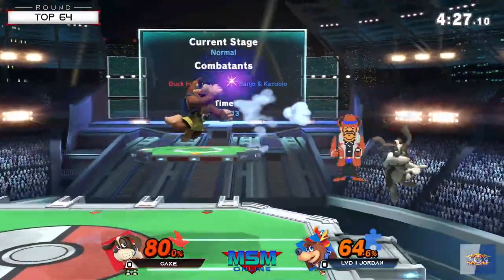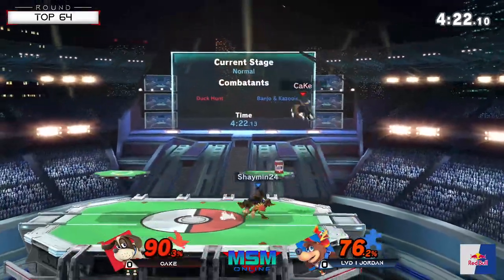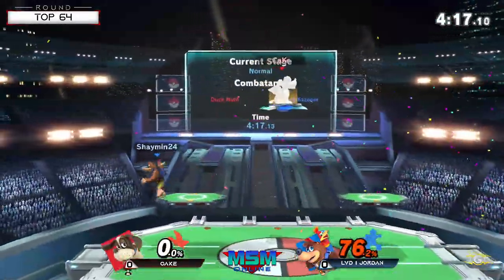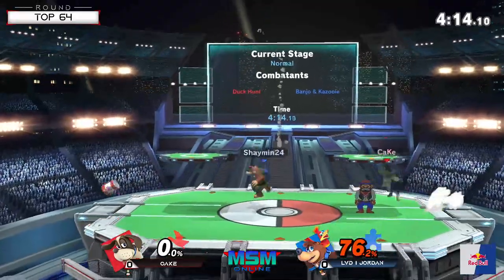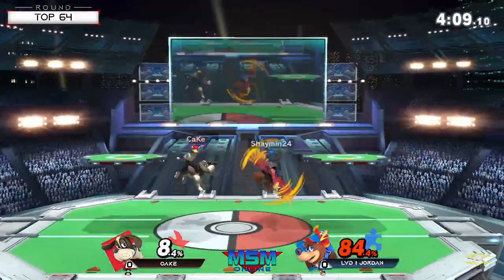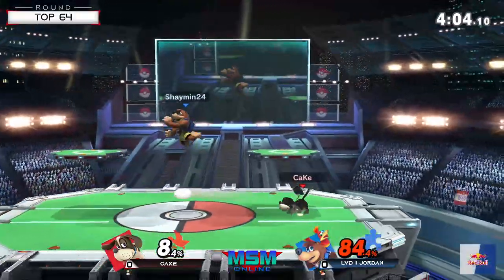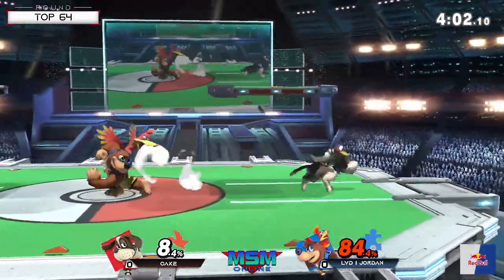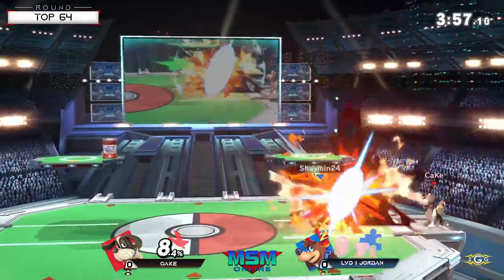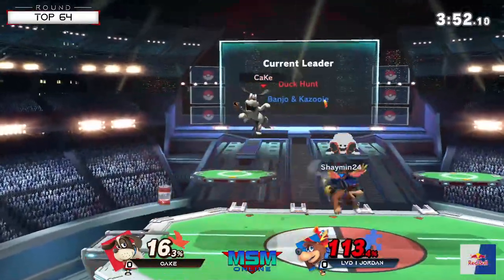Unfortunately, he doesn't get his up air to work correctly — Sakurai, please. But that Clayvision setup is very consistent for him. I don't think he's dropped it so far. He actually just barreled through everything. Like, he didn't even care about the can or anything. That was pretty funny to see, but you've still got to put in some work here. I think Cake has a very commanding lead right now, and Jordan just hasn't really found the answer to get in on Duck Hunt.